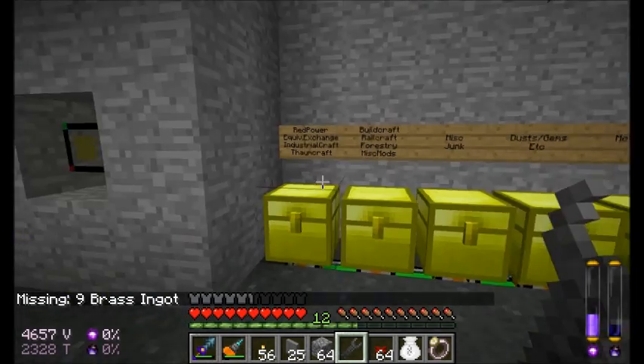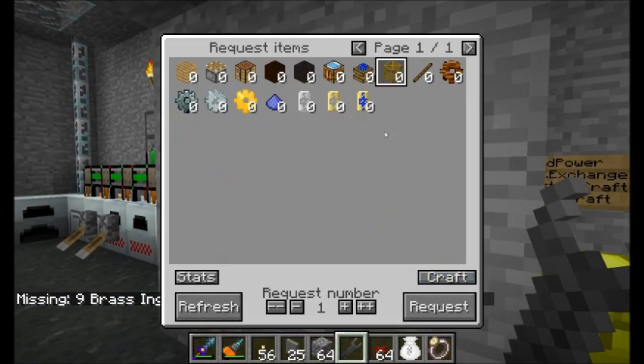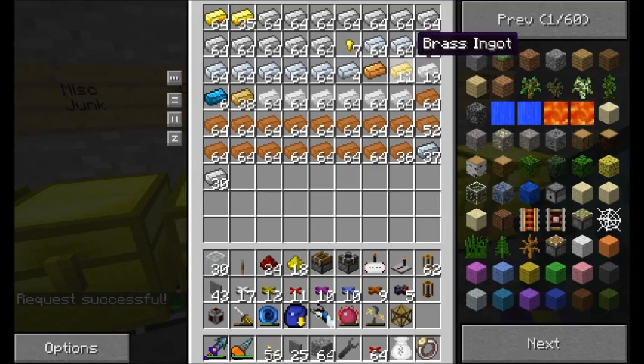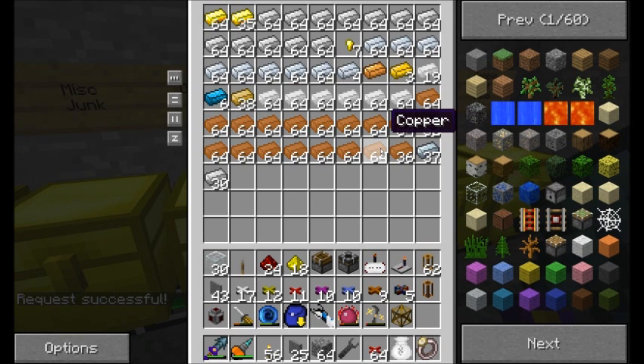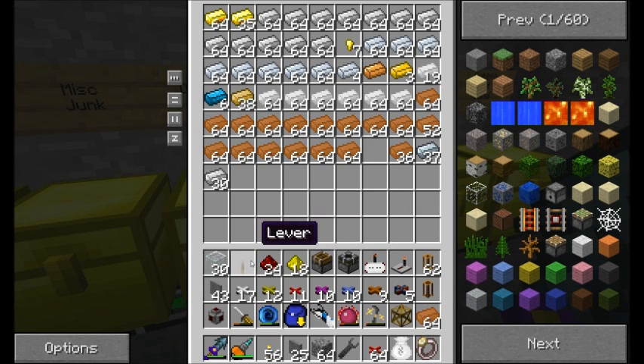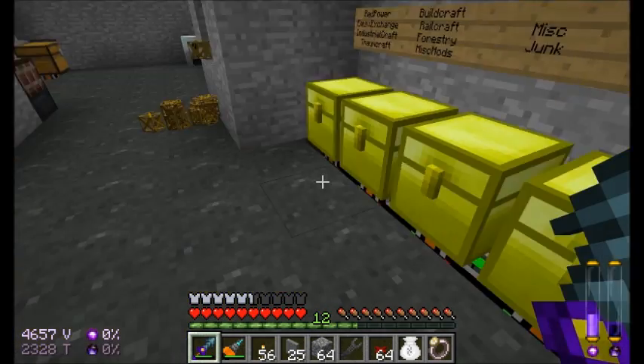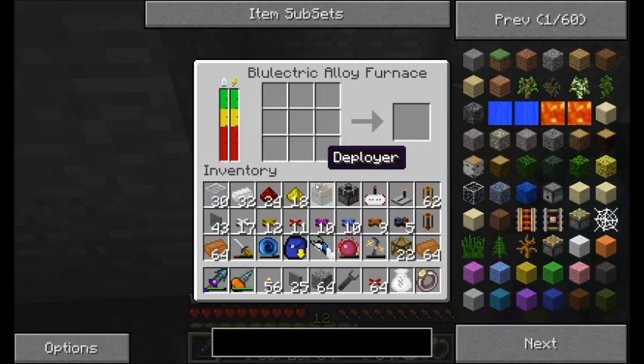I need some more brass ingots — let's get about 20 of these guys for now. I'm going to cook up some more brass ingots. I'll grab two stacks of tin as well, so I've got some resources to make here. I'll have to come back in a few minutes once I'm really ready to do everything. I'll be right back.